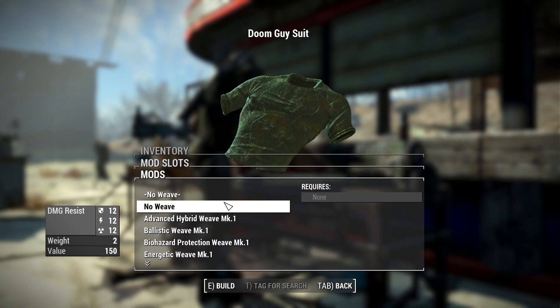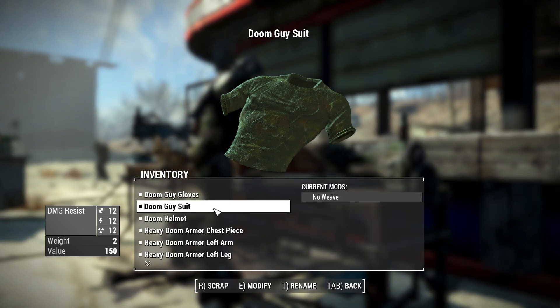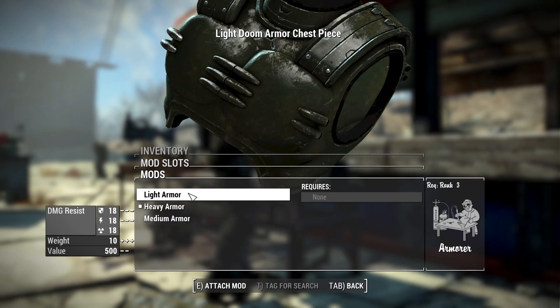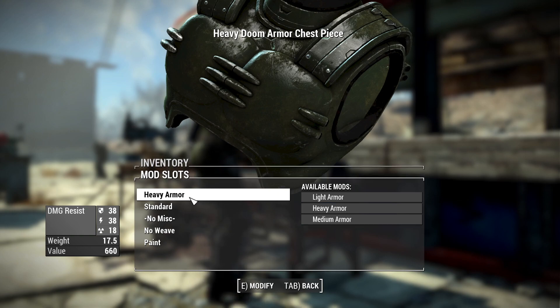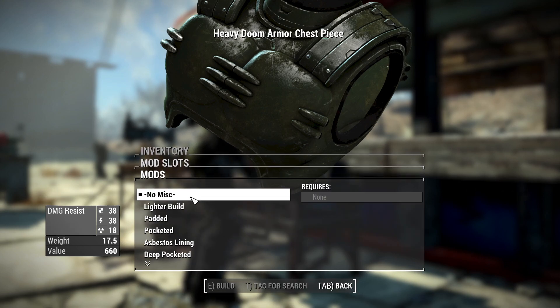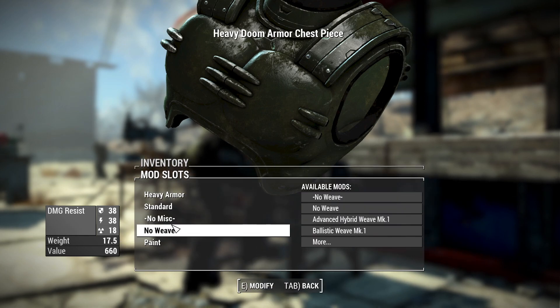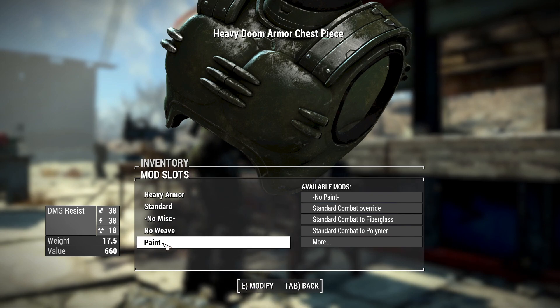The suit actually does allow for a ballistic weave — ignore the extra weaves since I have AWKCR installed. For the armor pieces themselves, you can convert them from light to medium to heavy, as well as apply any of the mods you'd normally find on a vanilla armor set like lighter build, padded, or pocketed. Ignore the different modifiers and paints — those are from AWKCR, which I'm looking to get rid of, so hopefully that won't be a problem in future videos.